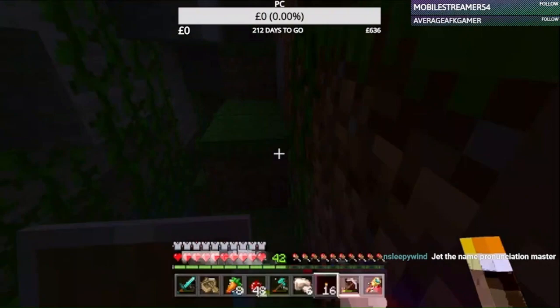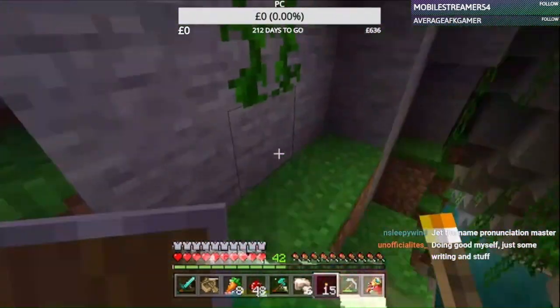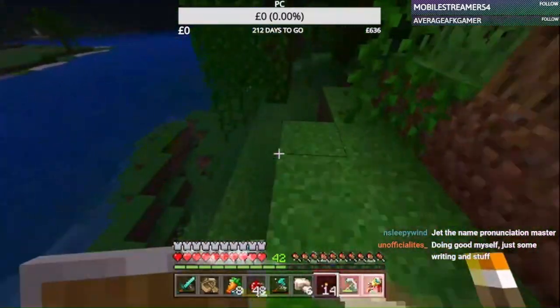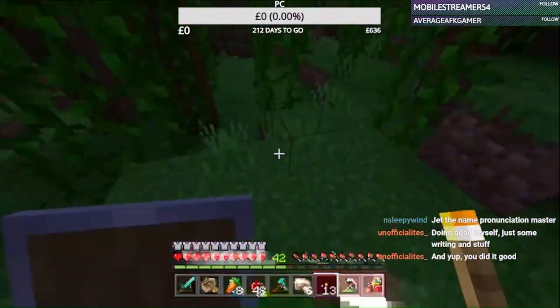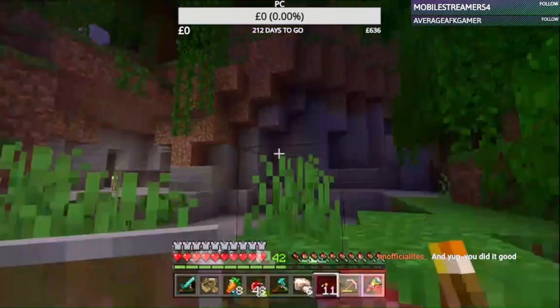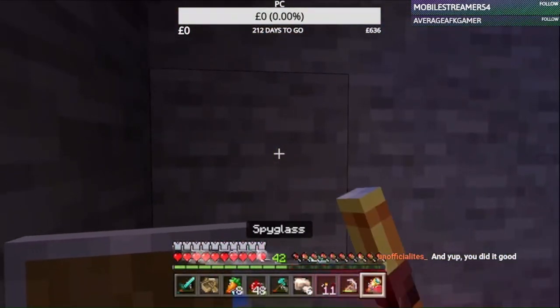My plan here is to just light this entire cave up, and then I can just dig a tunnel through the cave for my base, and then make a sort of artificial cave — if that made any sense.